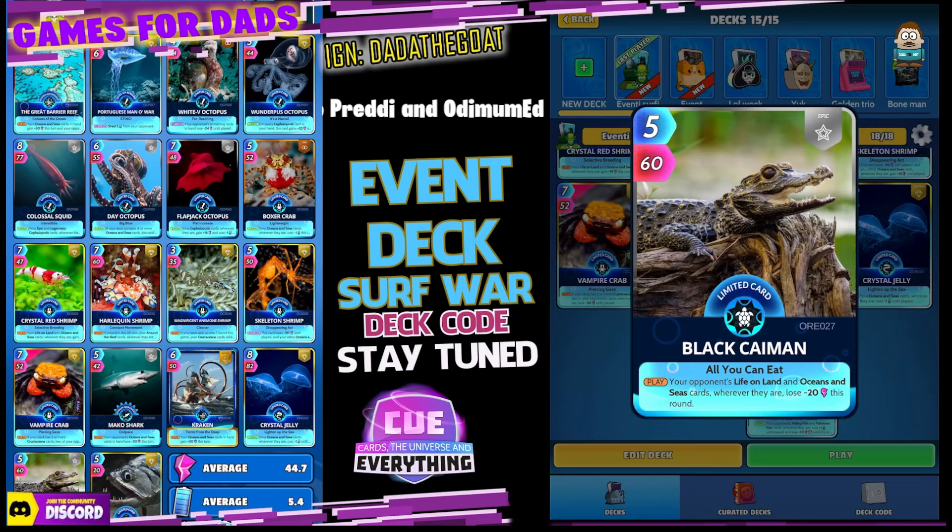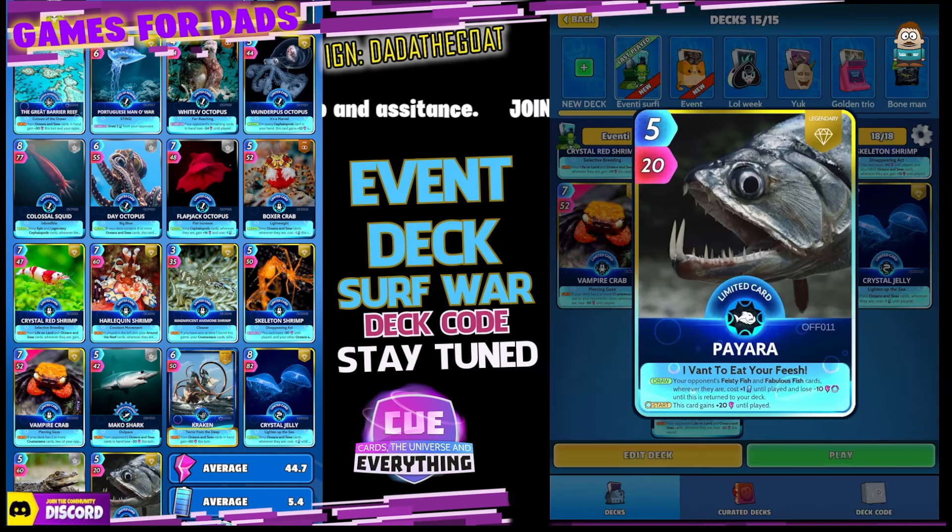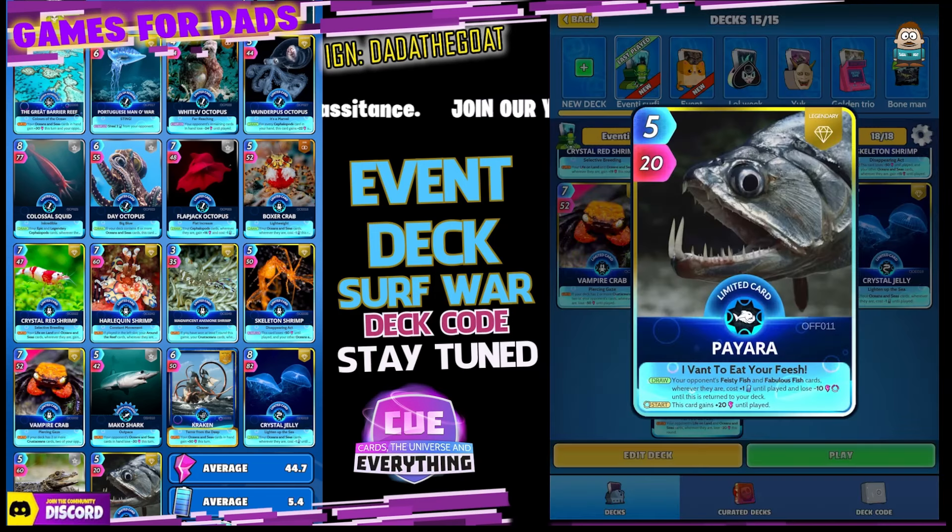My two killer cards: Black Caiman — on the play, your opponent's life on land and ocean and sea cards wherever they are lose minus 20 power this round. Really important: play him at the start of the round, don't be tempted to use it to try and win a game — get him on the right rotation. The last card is the Payara — five for 20. On the draw, this card gains plus 20 until played, and he will also get that 100 buff at the start of the game, making him super powerful.